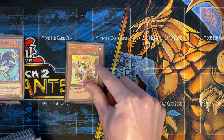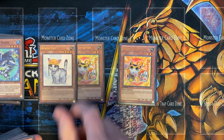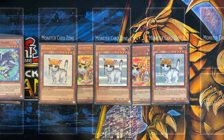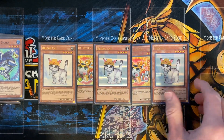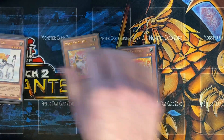Still playing 2 Wind-Up Kitten. This is great to bring off of Rescue Cat, which allows you to special summon by sending it to the graveyard. Most of the time I special summon a Kitten and a Rat. And if you have Factory, you can still activate the Kitten effect even though it's negated, and still get that Factory effect.